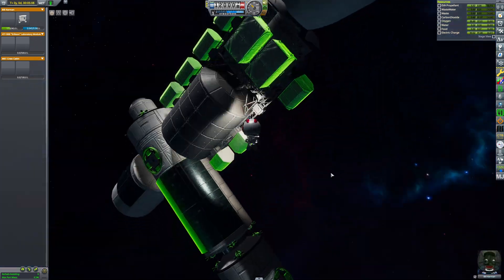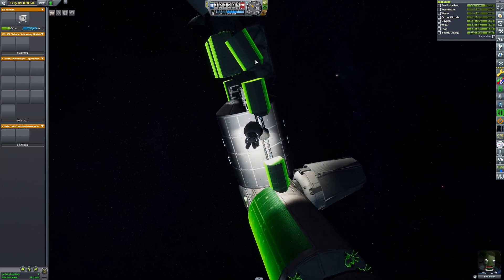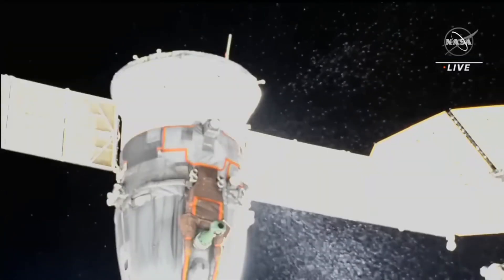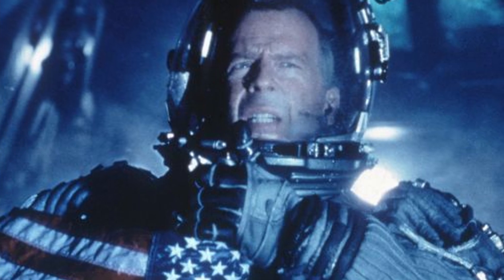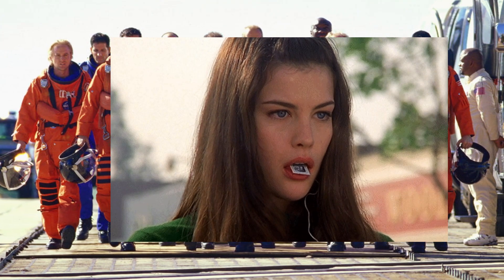Since lived-in space stations have their own quirks, I left one module slightly off — because lived-in space stations should have things like destroyed solar panels, leaking coolant, and vodka-enhanced cosmonauts. A reference to a movie that was so bad I need to watch it again — at least it had elves in it.